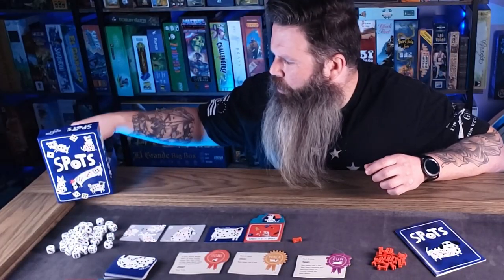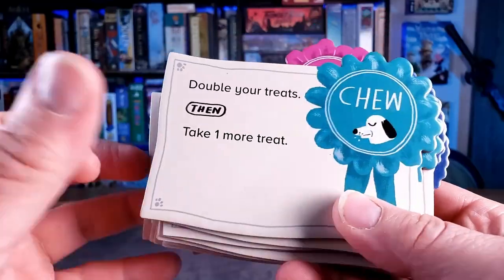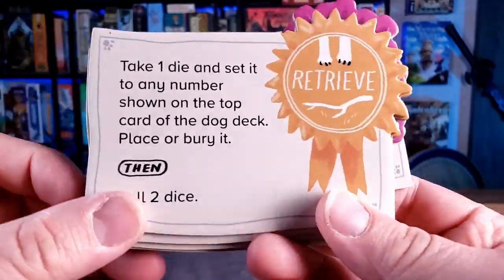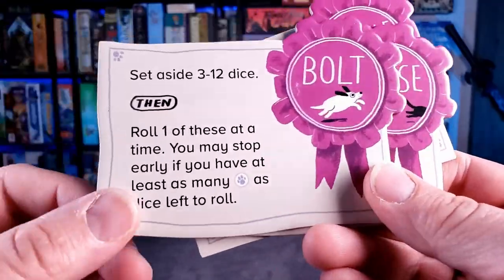The game comes with a whole bunch of different tricks, so you can mix them up to make the game a little different each time you play. These are the standard 6 it suggests for your first couple of games.